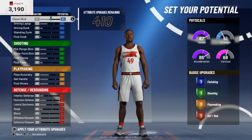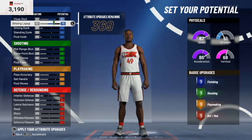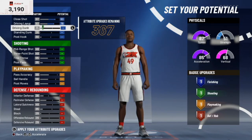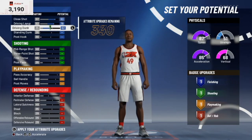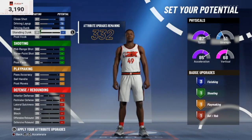Now as far as this build goes, 2K really tweaked and nerfed a lot as far as how high your attributes could go compared to last year, and that's not just with this build — that's with a lot of builds, especially in the finishing category. So when you're making your builds for 2K21 and trying to compare them to 2K20, you're going to give yourself a headache because you can't make the build the exact same and you probably won't be able to do some of the things you were able to do in 2K20.